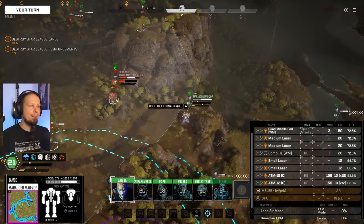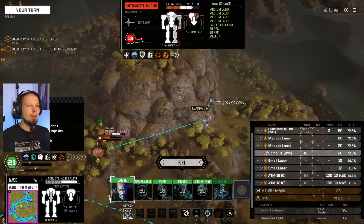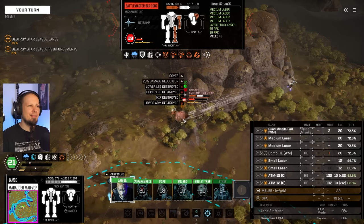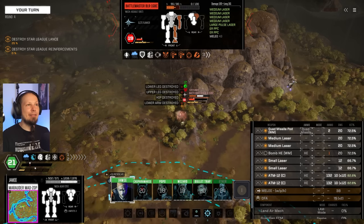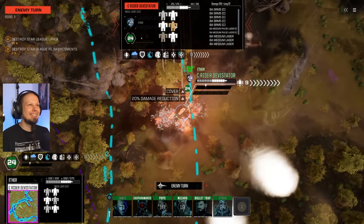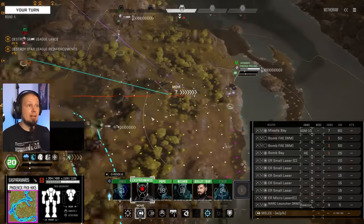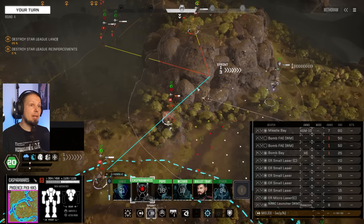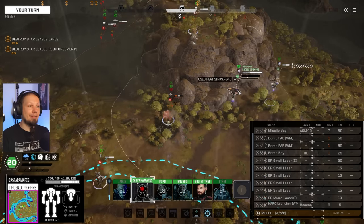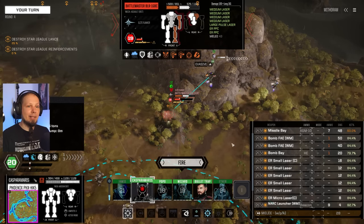I want to take cover. We go for the Battlemaster — bomb? No, I don't think so. Only we can follow up — fantastic. We have to do something about the Labelesses otherwise our Devastators are going to get devastated. That means we gotta push. It's a bit risky especially with our Phoenix on the front. I should have stayed a little more in the back — but here we are.